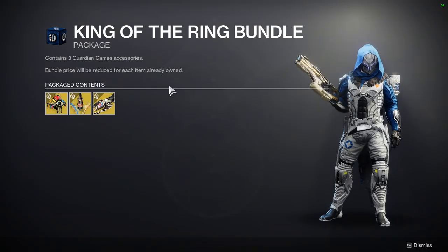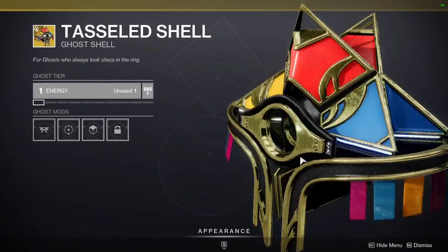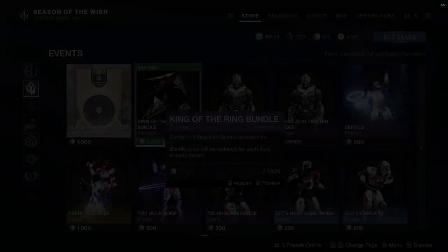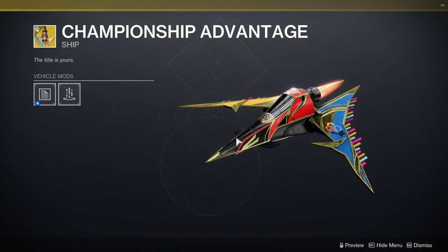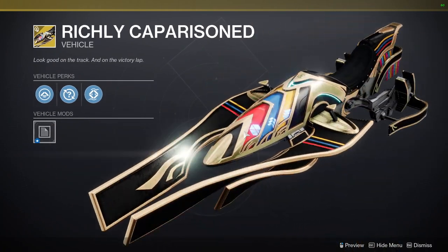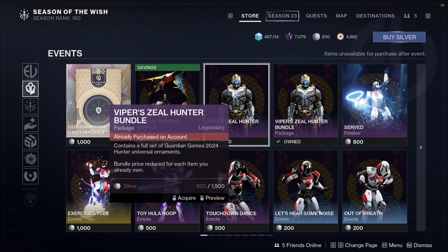First and foremost we're looking at King of the Ring — this is the new stuff for this event specifically. Unfortunately these ribbons don't change color on pretty much anything, which is a bummer. The armor has this and I'm not the biggest fan of it. Pieces that don't change color will never not piss me off — just let me change the color. That's all the vehicles.